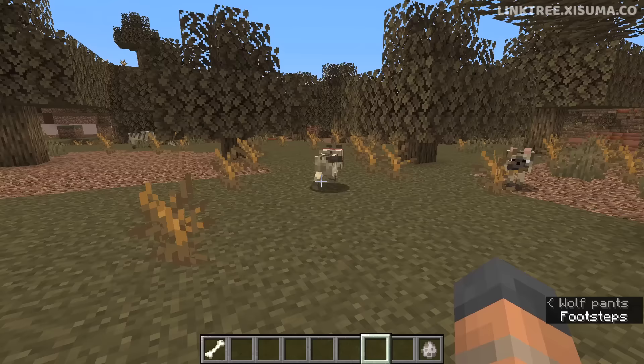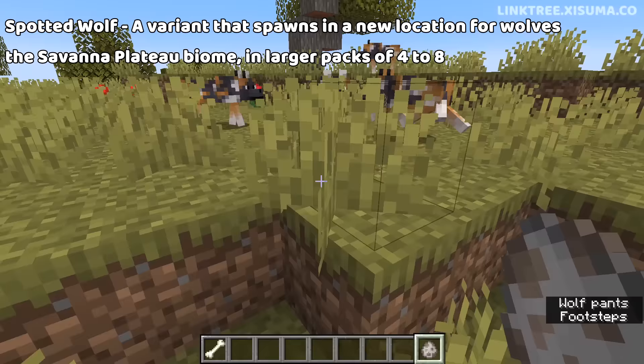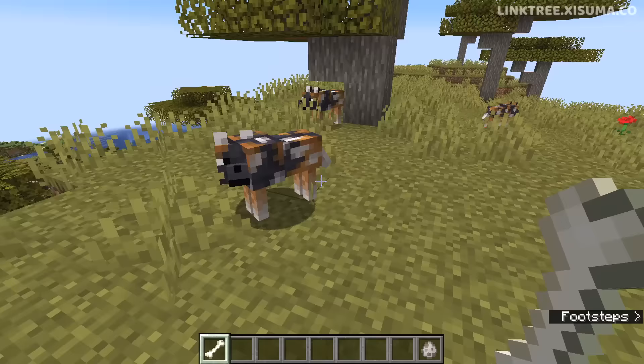Next is the Spotted Wolf. This is a very vibrant breed right here, and it can be found in the Savannah Plateau biome in larger packs of four to eight. We'll give the doggy a bone and tame this fella right here.